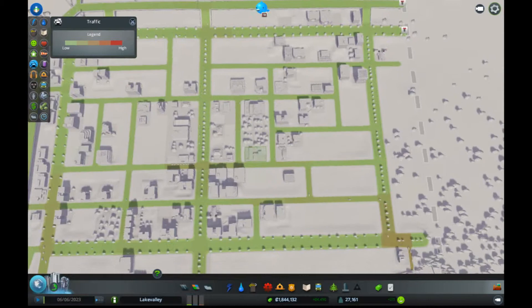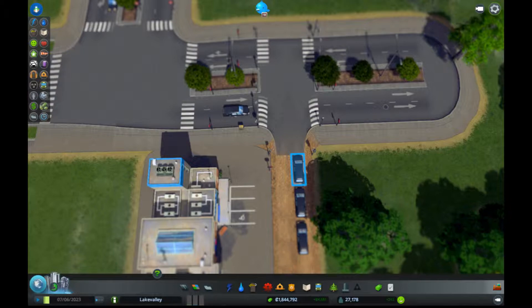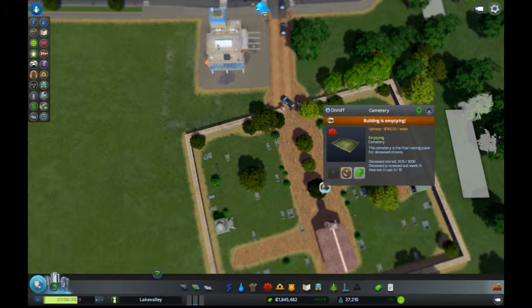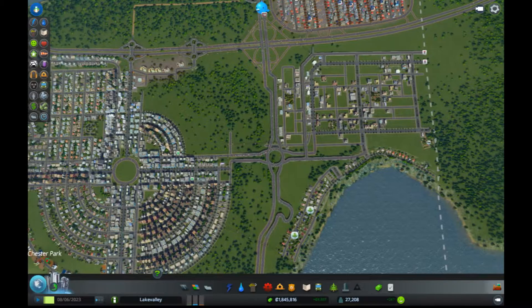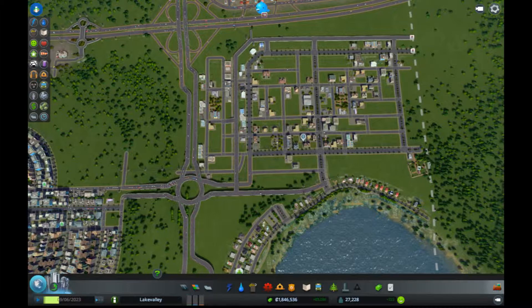I'm trying to empty out the cemetery here. It looks like these guys — are they connecting? They are, okay, they can get in and out, so that is getting emptied and sent to the crematorium. We may just get rid of cemeteries completely from the city — like the landfills up here, they just fill up and then they're a huge pain to get rid of later. And if we have the incinerators and we have the crematoriums, I think that's an overall better solution.